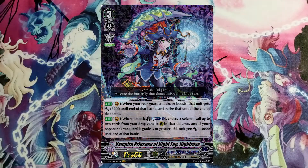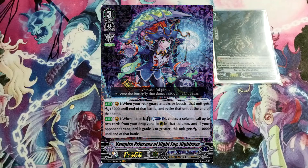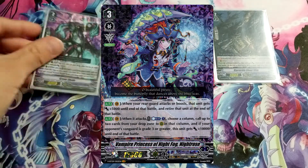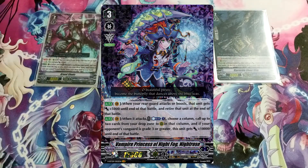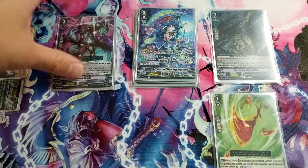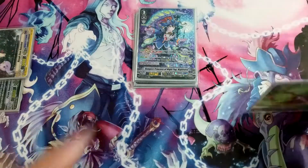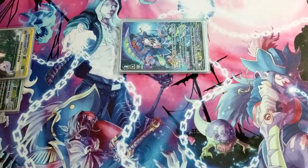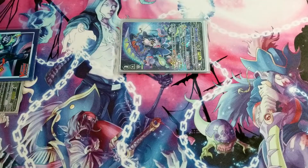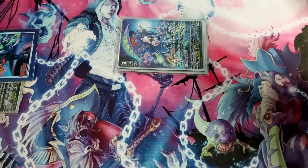Night Rose's first skill gives +5k for each rear guard, and at the end of the battle those units that attacked are retired immediately. Her second skill is that when she attacks you can choose a column and revive two units in it, and if your opponent is Grade 3 or greater, your vanguard gets an additional 10k. This enables multi-attack, and lets you reuse the same unit for a consistent aggressive turn.